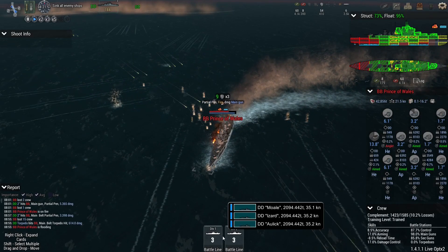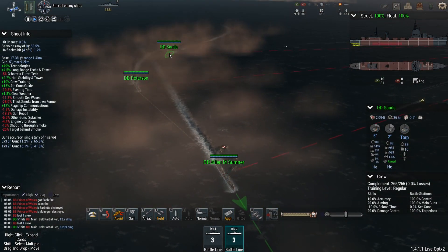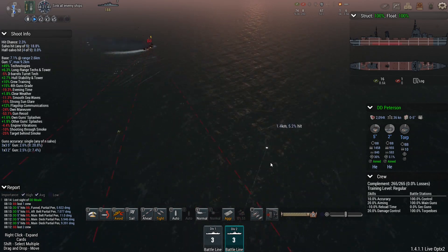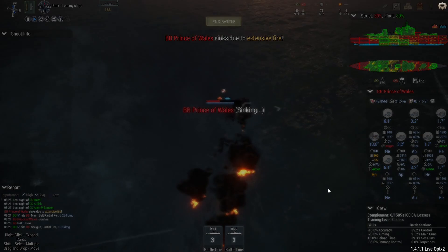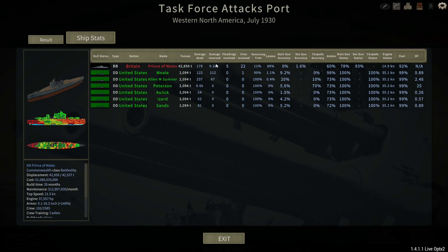We've got multiple torpedo hits — not as much damage as I was hoping for. Does anybody still have torpedoes left on the second group? I think they've all fired their spreads. We'll just have to be careful not to run into our own torpedoes. But we'll do the rest with the guns. She is already sinking — the fire has been too extensive, and the explosions caused by the torpedoes are spelling the end of that British battleship. She goes down with all hands versus four crew killed by return fire, and most damage dealt was by the Peterson with the torpedo hits. And that was the end of the Prince of Wales.